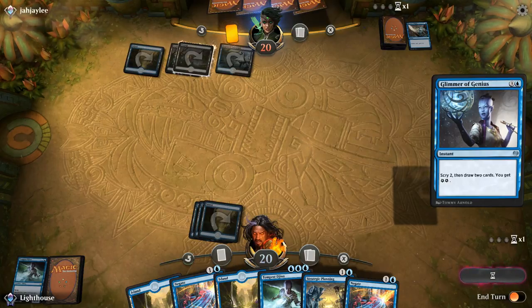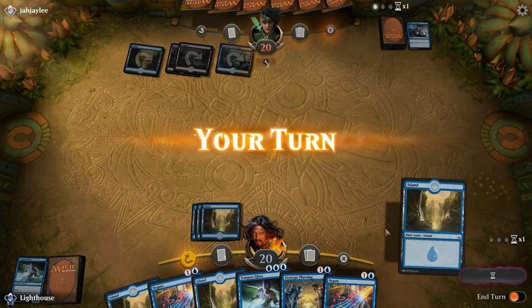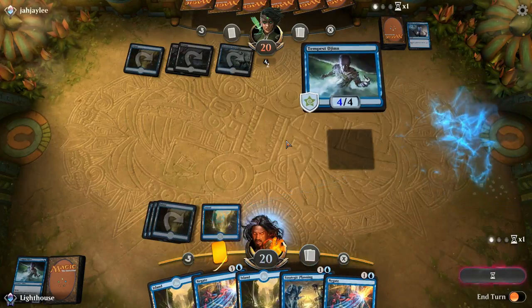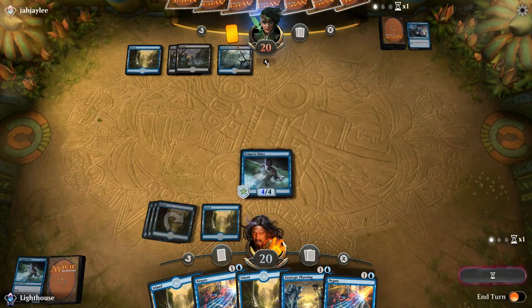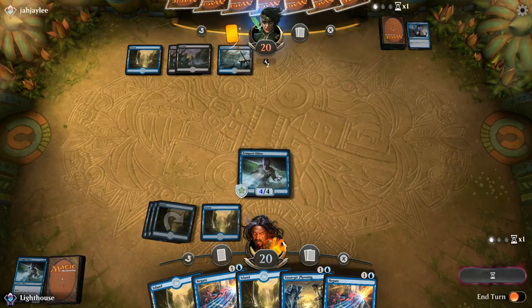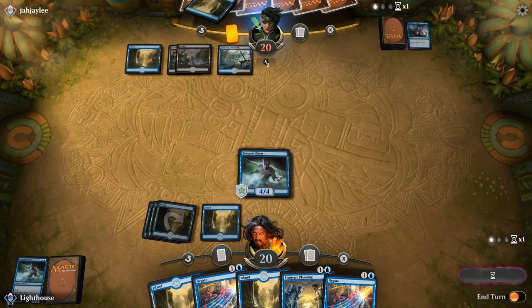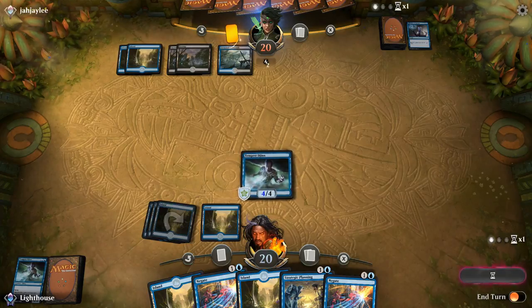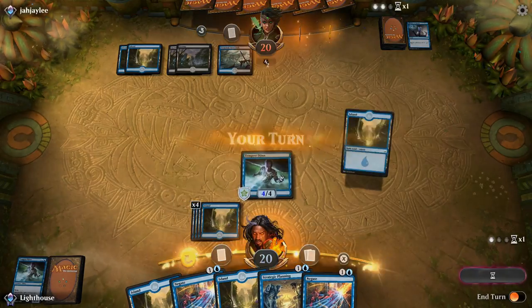Here the opponent casts Glimmer of Genius — I believe they had to do this on their turn because they'd already tapped out on their own turn to cast the Essence Scatter. Which, of course, leaves them tapped out, meaning they cannot counter this Tempest Djinn. I've also got one mana up, which could be Spellpierce. I'd have felt much better if I could have cast Tempest Djinn with one more mana up so I could negate anything they send at it — but as long as they don't manage to remove it this turn, I've got a good chance of winning, seeing as I have two Negates and a card that's only going to keep getting bigger.